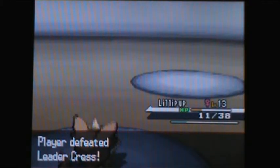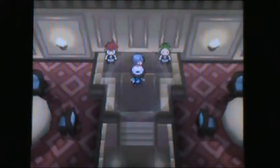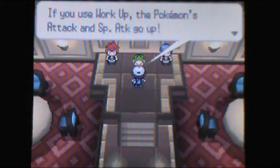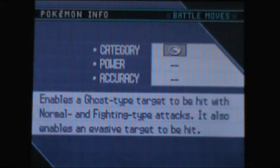We finally get our first gym badge! We can finally leave Striaton City and move on to the next route. Cress is sad that he was defeated. The badge animation here is amazing — all the badges are vertical now, not the old roundish squares. After you beat any gym leader, Cilan is going to say he's impressed with your skills and give you TM83 Workup. The good thing about TMs now is they never break — you can keep using them continuously. I'm going to teach that to my Lillipup.